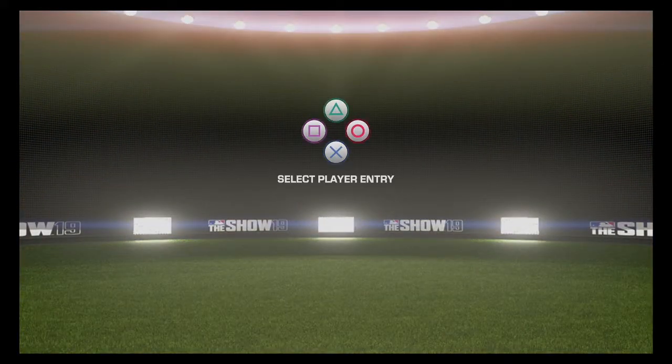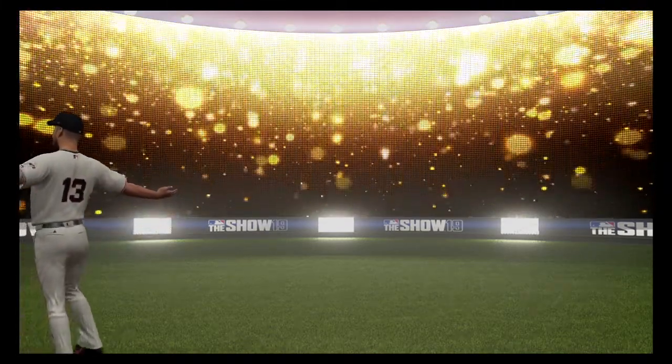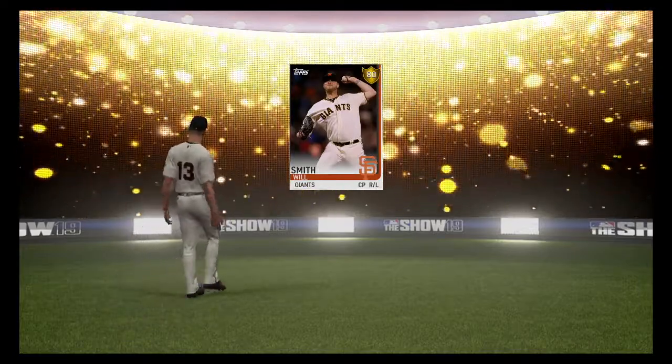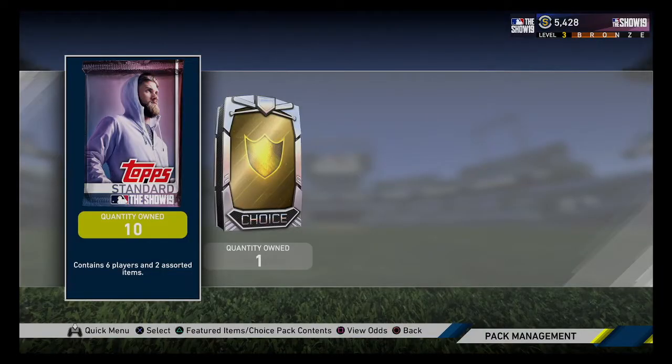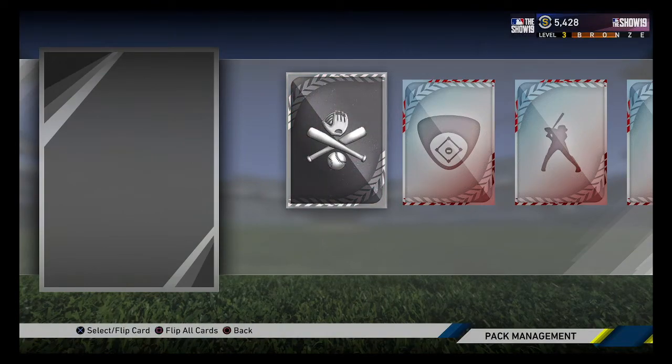After you complete the opening challenges — you get 5 challenges to start: 2 jumping into just the last innings of some games, and the other ones are just completing some collections. You get a gold live series player, and I ended up getting closer lefty Will Smith from the San Francisco Giants. That's going to be a nice start to my team — just having a closer like that who can dominate and finish out games.